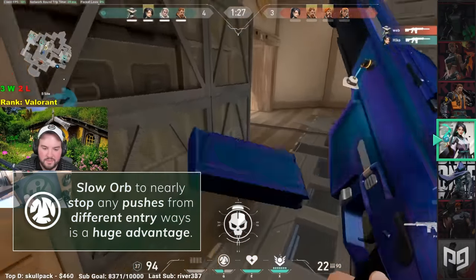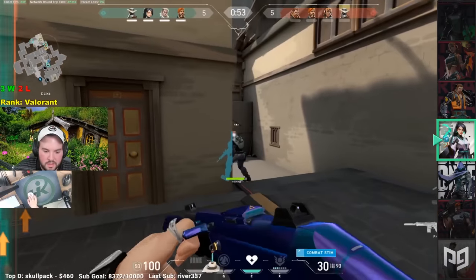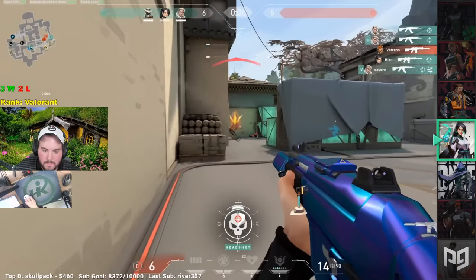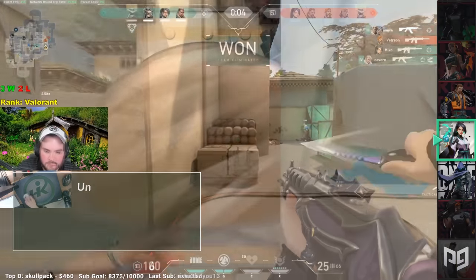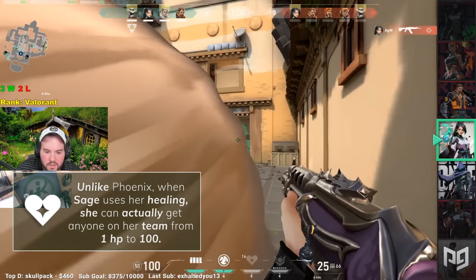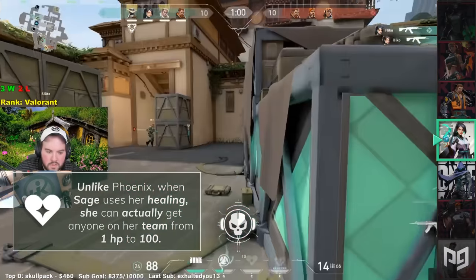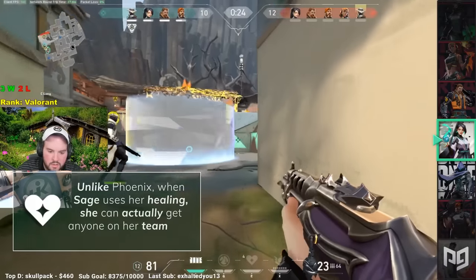On top of all this already amazing utility, she even has the only heal in the game outside of Phoenix. Sage's healing orb allows you to top off anyone who might have taken some damage, including yourself. Unlike Phoenix, when Sage uses her healing she can actually get anyone on her team from 1 HP to 100, as long as they aren't taking damage while the heal is active.